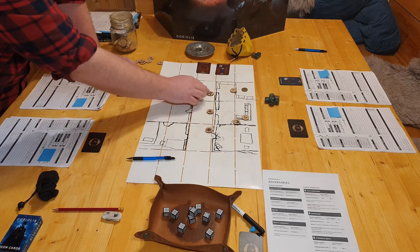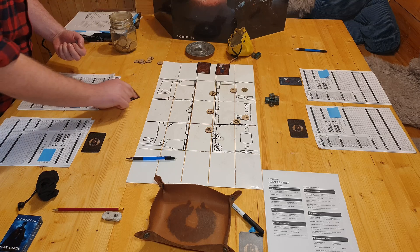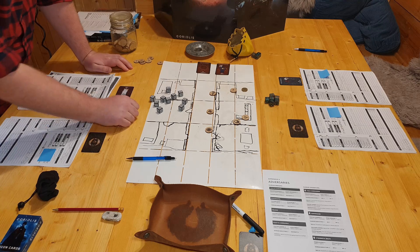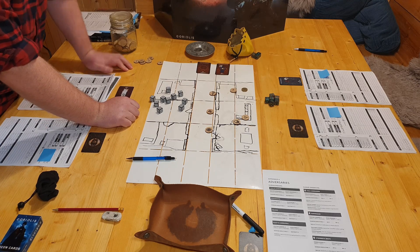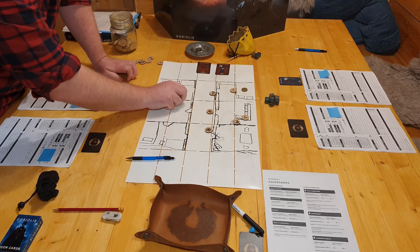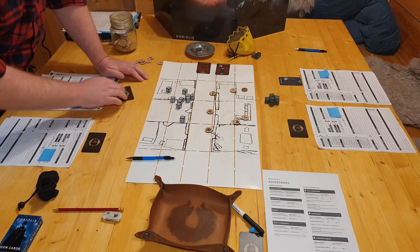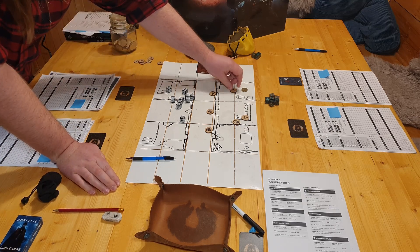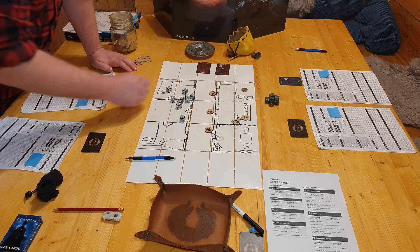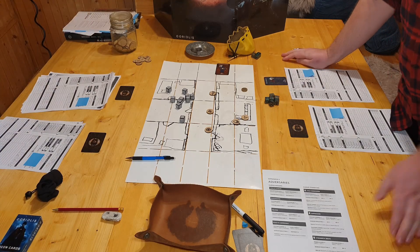Next up it's the pilot's turn. She really wants to take out the last goon but she's not that great of a shot, so she spends a fast action to aim, adding two dice to the pool. No luck this time - she prays to the Icons. Next roll is better: a single success, but it's a minion, so that's enough. This ends her turn and takes the last minion from the board. With that we remove the initiative card to keep things clear.